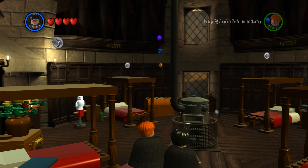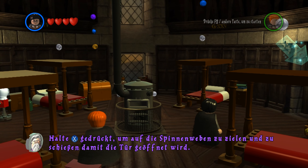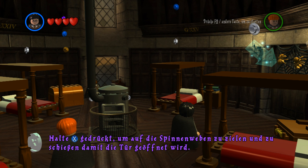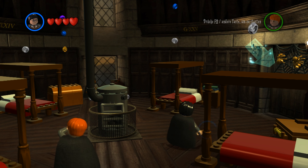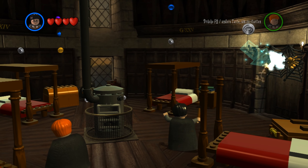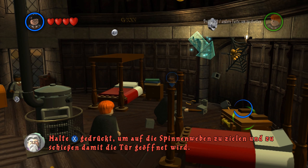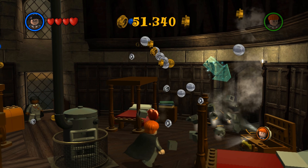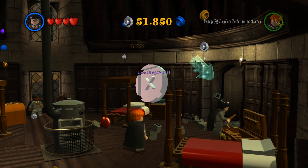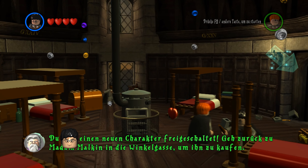Hier befinden wir uns jetzt im Schlafraum bzw. im Aufenthaltsraum. Was können wir denn hier alles machen? Halte X gedrückt, um auf die Spinnweben zu zielen und zu schießen, damit die Tür aufgeht. Wir haben einen neuen Charakter freigeschaltet – Ron, Hogwarts – und wir sollen zurück in die Winkelgasse gehen, wenn wir den kaufen wollen.